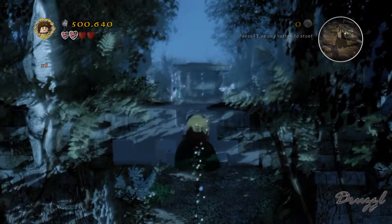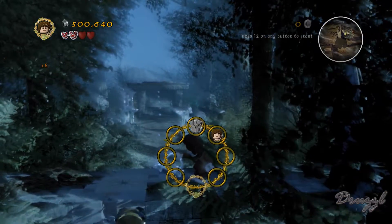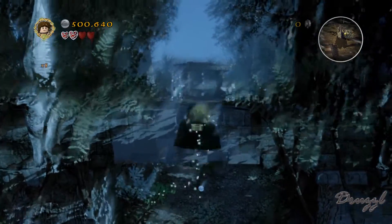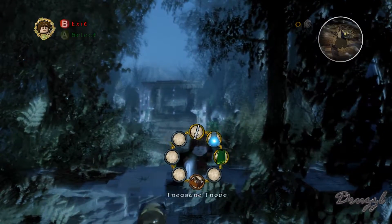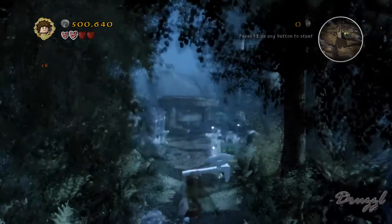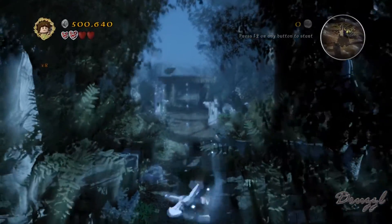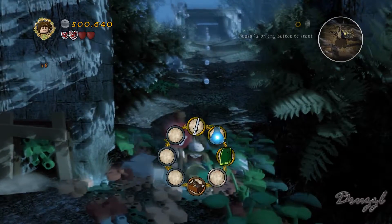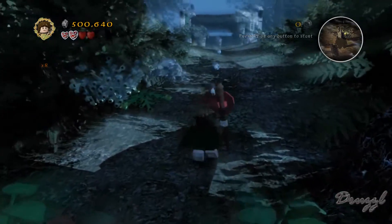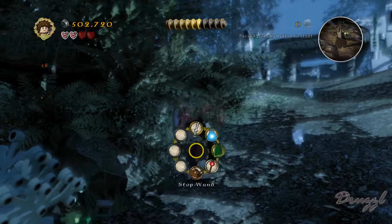Can I just walk off the edge? That'd be so much easier - thank you, up we go. Looks like we need an axe of some sort. Let's grab the shockwave axe. Hey, look - the stop wand! That's one of three. I don't know what the stop wand does, but it's kind of funny.